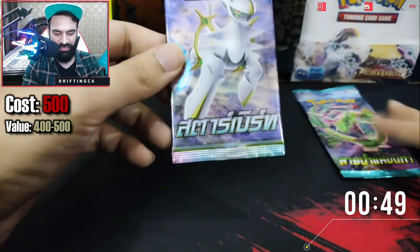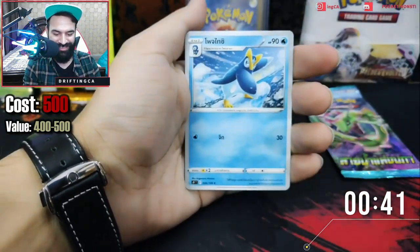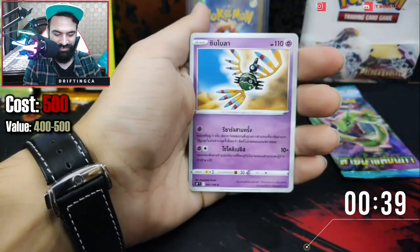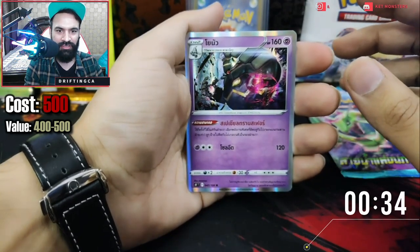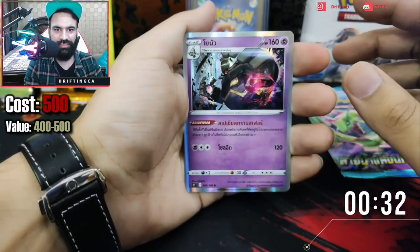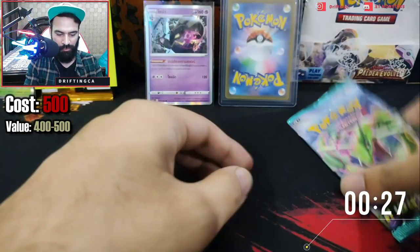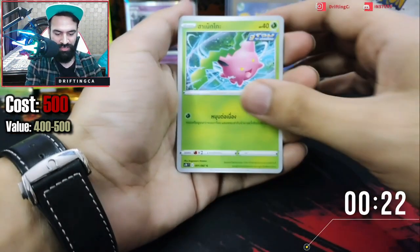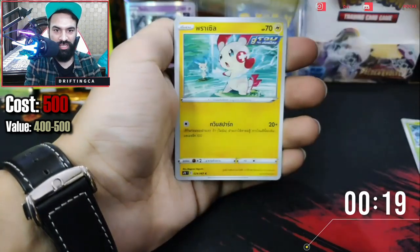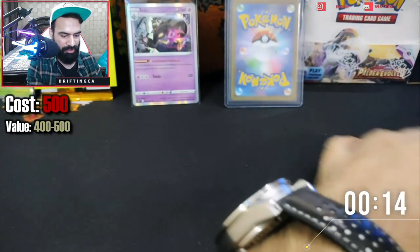Let's open up the Rayquaza one and try our luck. Give us a SAR, give us a SR — we need a secret rare. We got a holographic — is it Dusclops? Dusknoir — I think this is Dusknoir. Yes, this is a holographic Dusknoir. So we did get a holographic, and after that we have non-holographics. Moving on to our last Rayquaza pack. We have a Shelgon, Plusle again, and we got a Great Ball — nothing from this pack.